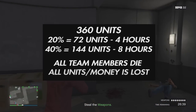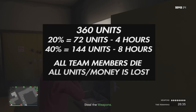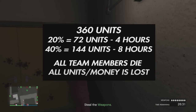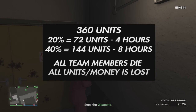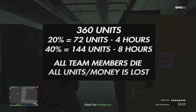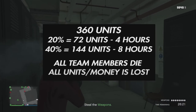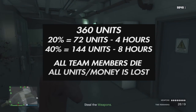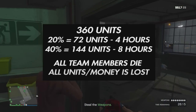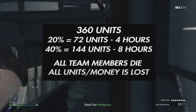Your nightclub business will hold 360 total units for a full nightclub. If you do not have the security upgrade, at just 20% capacity — or 72 units — the raid timer is going to start and you only have four hours. Now if you do have the security upgrade, that threshold gets kicked up to 40% capacity or 144 units, and now you have an eight-hour timer before the raid will actually commence.